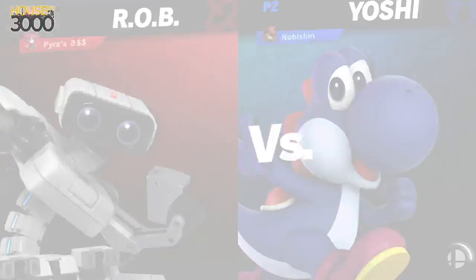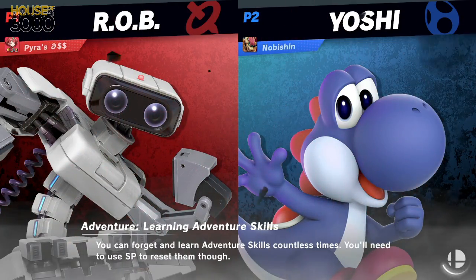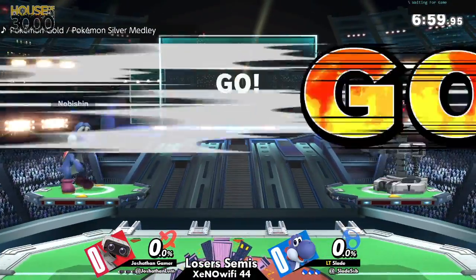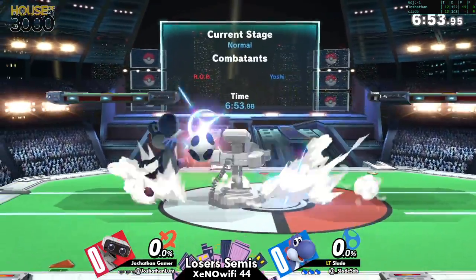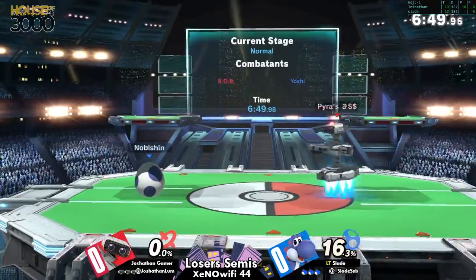He has the best aerial mobility in the game. I don't think there's a character — you might not be wrong. Zero Suit does have down B, but I think Zero Suit would be the other contention for that.